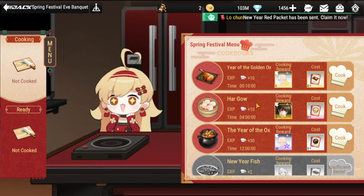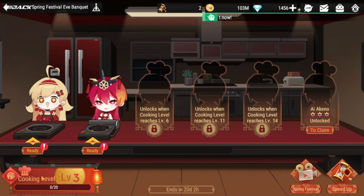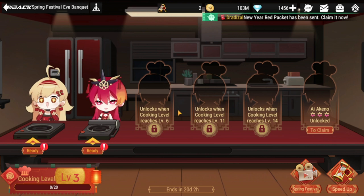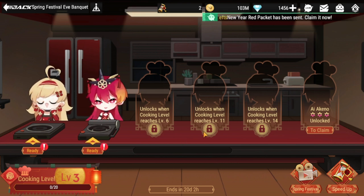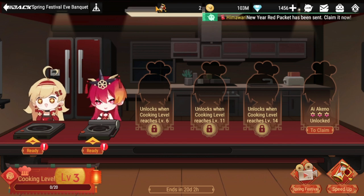As you level up you'll be unlocking other ingredients for other items on your menu. Also, when you reach cooking level six you'll be unlocking another stove — another cook slot. The trick again is: lowest cook-time items first, and the longest ones are the last to cook.